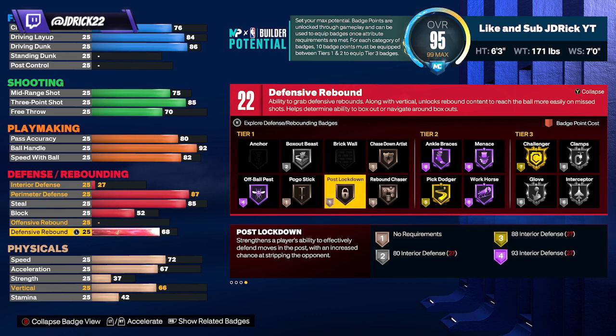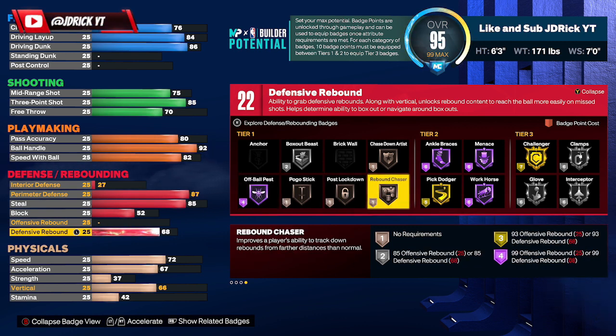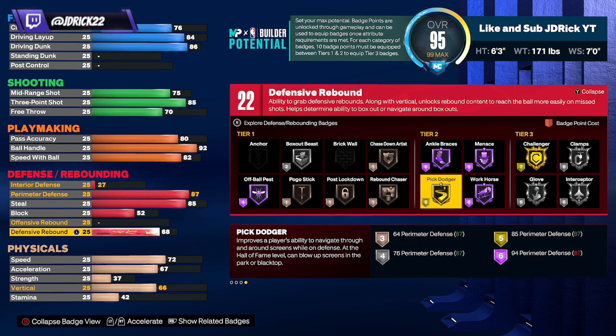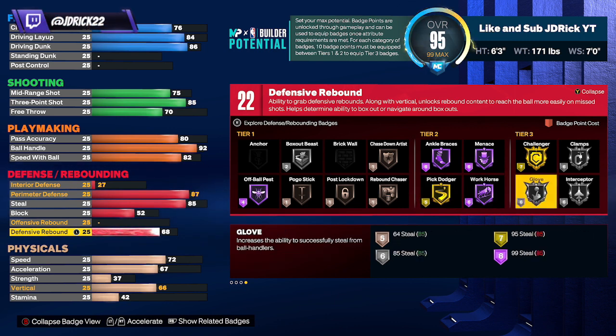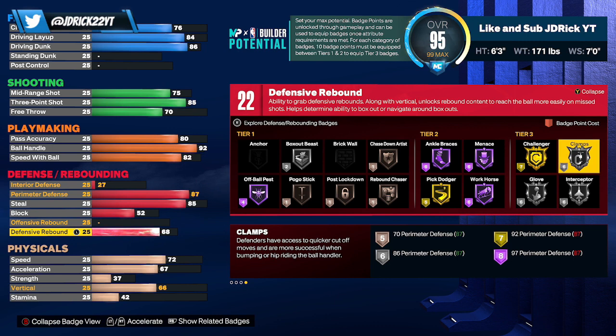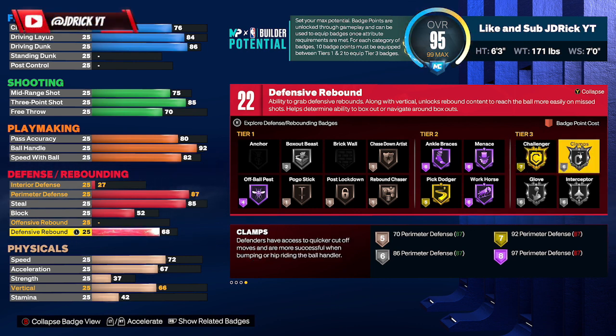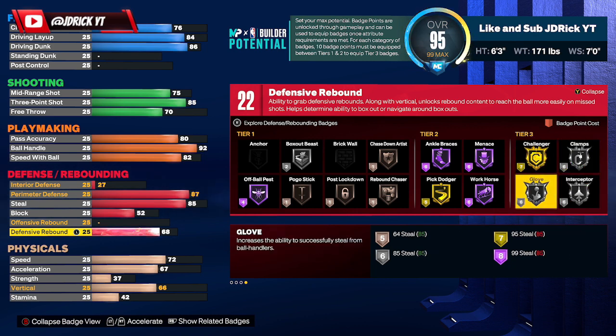With 68 defensive board you get that extra badge. You can have Off-Ball Pest on Hall of Fame, Chase Down and Rebound Chaser on bronze just for the animations. Tier twos include Menace and Workhorse on Hall of Fame, Pick Dodger on gold. Tier threes: silver Glove — silver is just fine since the steal update — silver Interceptor, silver Clamps, which 2K Labs testing shows is the sweet spot, and gold Challenger. If you have your plus-four badges you can definitely throw some extras into these tier threes.